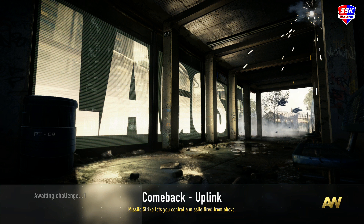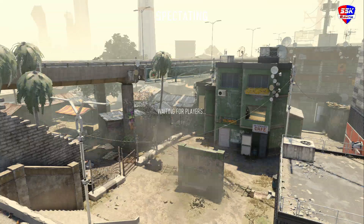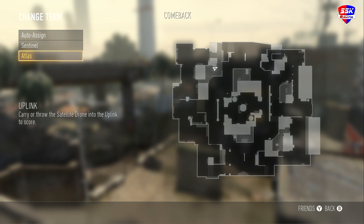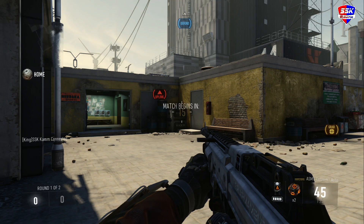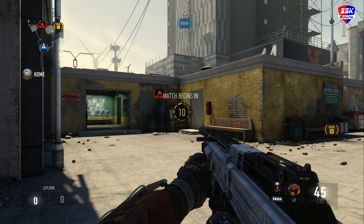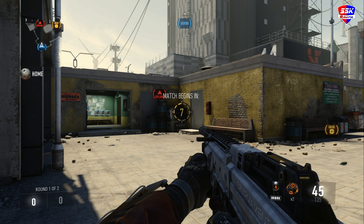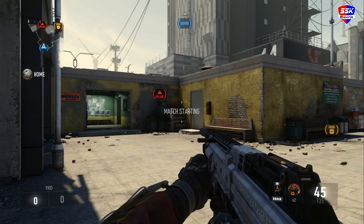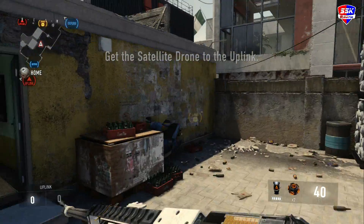What's going on everybody, KKM here with another video about tips - this time it's going to be on Uplink. I did it on Comeback because that's probably the best Uplink map. For those of you who are new to Uplink: there's a ball, you can throw it in for one point into the enemy uplink, or you can dunk it in for two points.